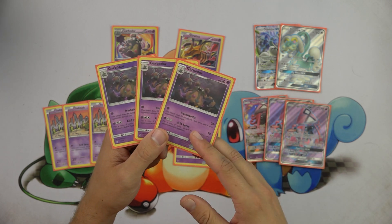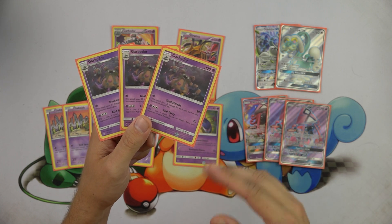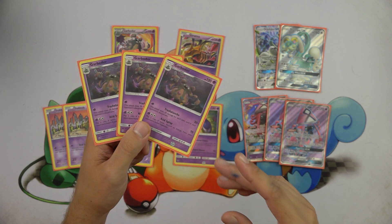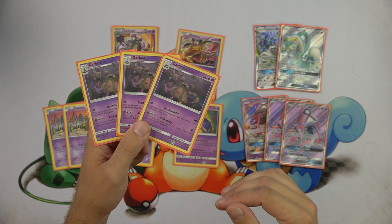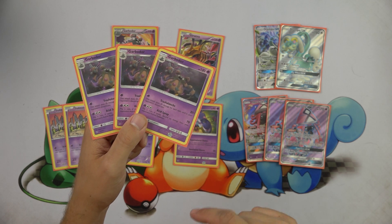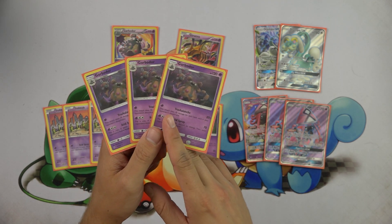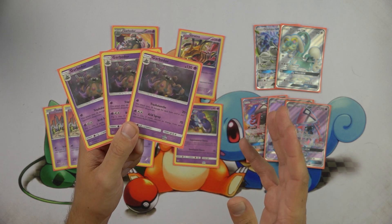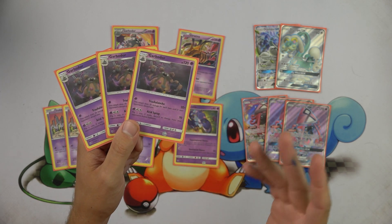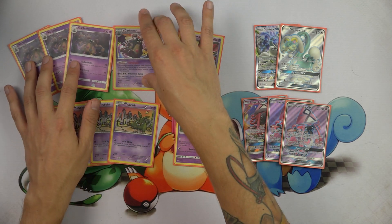Trash Lance is still not very good against the likes of Gardevoir GX, which can Twilight GX its items back into the deck. However, Gardevoir is not quite as prevalent in expanded format yet as it is in standard. I think Gardevoir GX does have some promise in expanded, so that is something to look out for. That being said, most expanded decks are very item-reliant, and Trash Lance is going to go a long way against the majority of expanded decks.